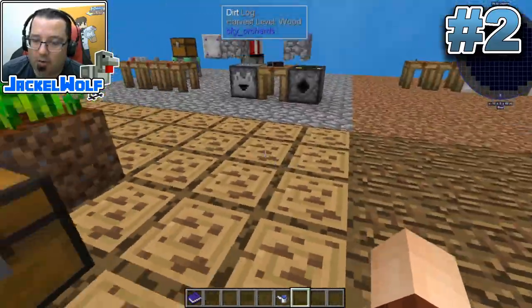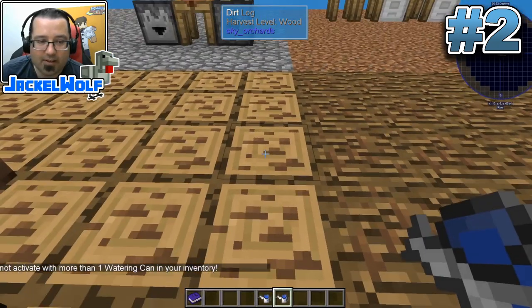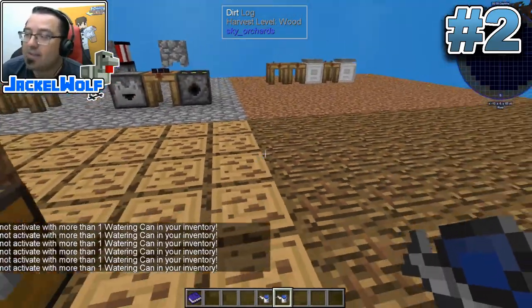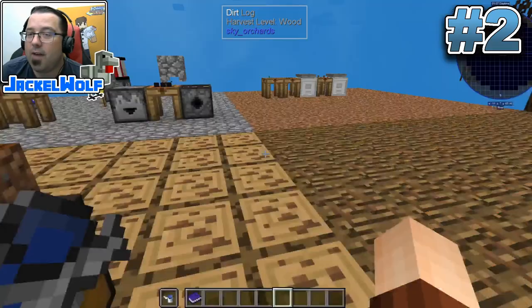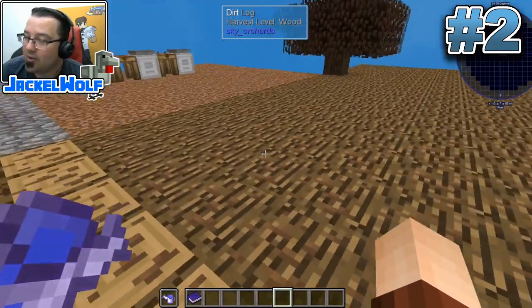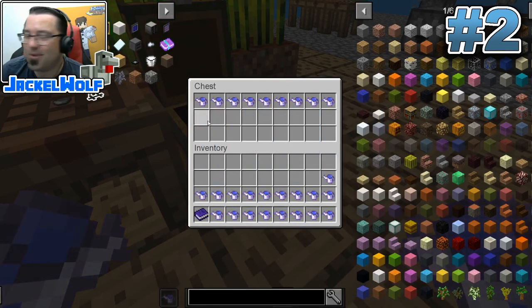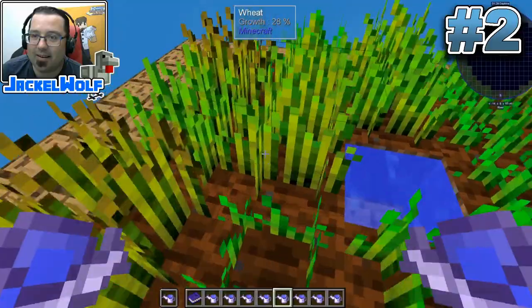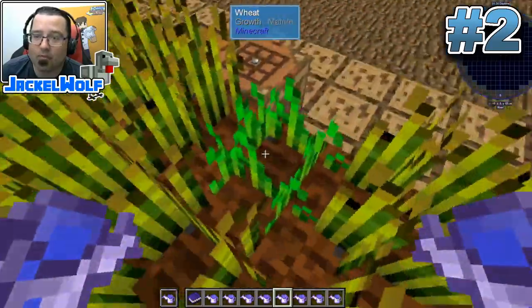Normally if you try to do this with two watering cans in your hand, it gives you an error at the bottom: 'cannot activate with more than one watering can in your inventory.' But if you put one of those watering cans into your off-hand, shift right-click to activate it, and then sneak with the other cans - you can see the wheat growing. It's still activating with those other watering cans thrown in your hand already activated. It's significantly faster - really, really super fast.